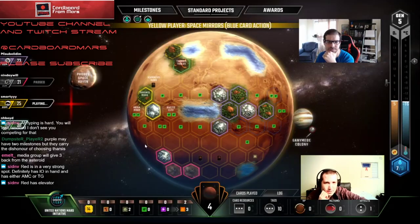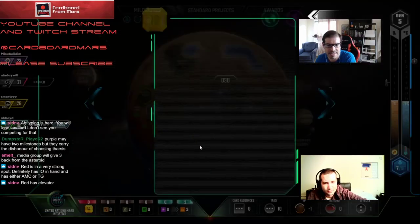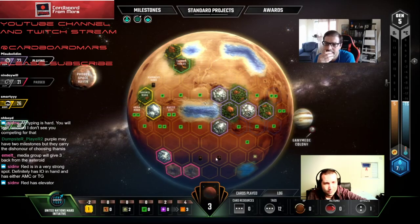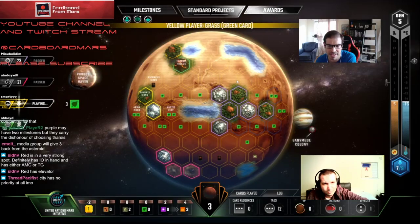I might want to slow-play the next gen a little if we can. How many plants does Yellow have and what's his production? We won't have enough to double greenery next gen. What we want to do relatively soon is try and get a city down. That's going to be really hard. We are going to end up with some plants. We have nothing else to really play — might be worth getting a city down over here.